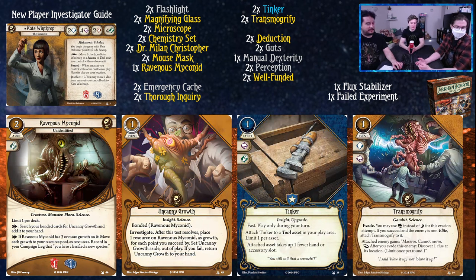The Ravenous Mykonid is the unidentified, untranslated version - you need to complete its mini quest to get the upgraded version into your deck. Two cost asset, soaks for one and one, no slots. As an action, you search your bonded cards for Uncanny Growth and add it to your hand. Uncanny Growth is a one cost event - investigate. After the test resolves, place one resource on Ravenous Mykonid as growth for each point you succeed by, then set Uncanny Growth aside out of play. If you fail, return Uncanny Growth to your hand. I love the research cards, and this guy's really neat - he's a science type, so you can store things on him. If you didn't want him, you could play a second Manual, but you should play this guy because he's like a little flower who eats things.